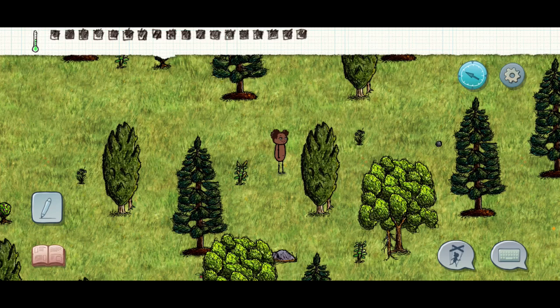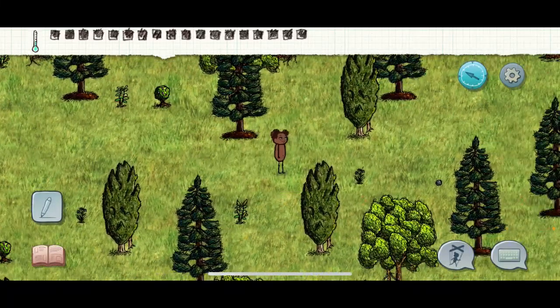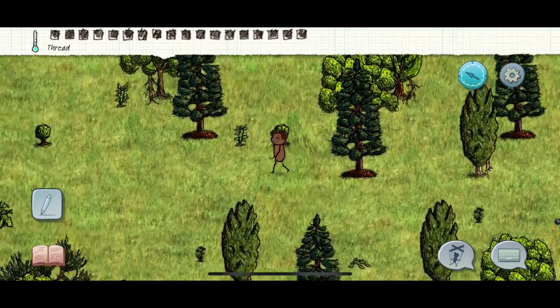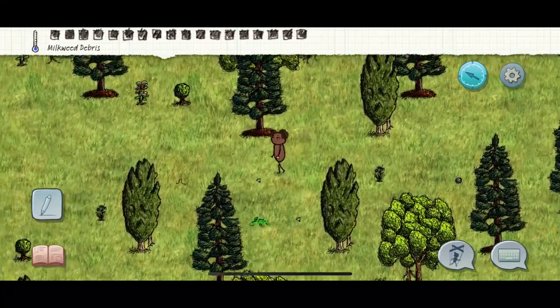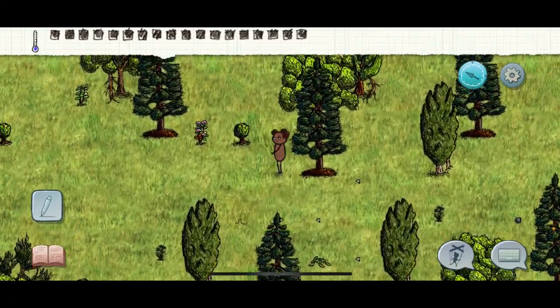I'm gonna start out as Eve - let me know if you guys can hear the game. The very first thing when you're Eve is you're gonna want to find a place with water, because a lot of mistakes I see newcomers making is they're building bases nowhere near water.